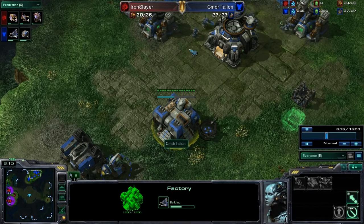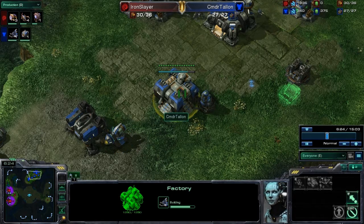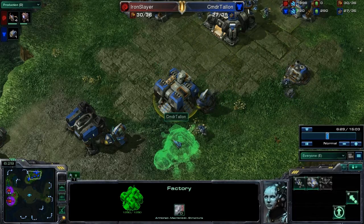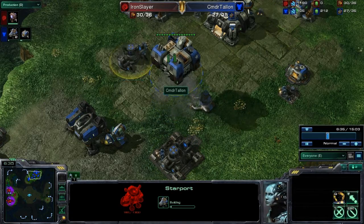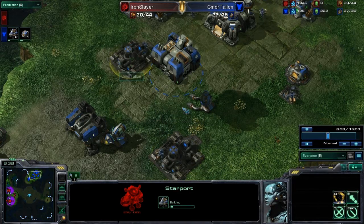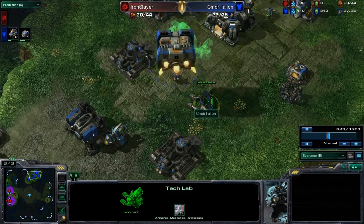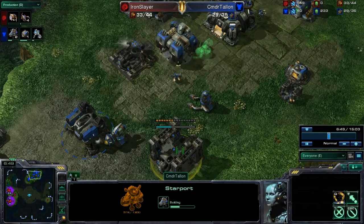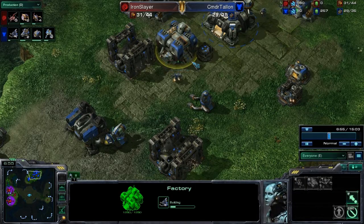He could go ahead and put down a tech lab. Now he's almost up to 150 minerals so right here he could go ahead and start building the starport. Pretty shortly he's going to start two starports all at once. The banshees take about a minute to build, so building these starports faster is better. Even before the starports went down he had the tech labs ready to go — two tech labs, one per starport. If he had waited on the tech labs he could have started the starports sooner and built the tech labs while the starports were building, just like he's doing with that factory.